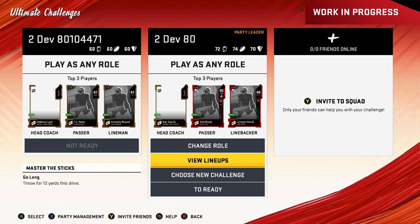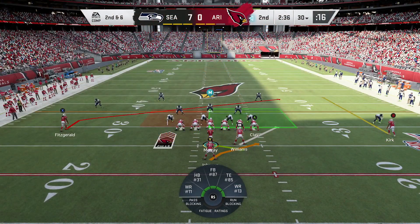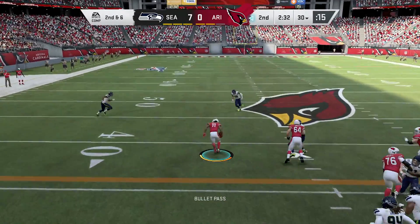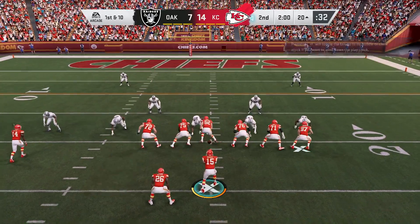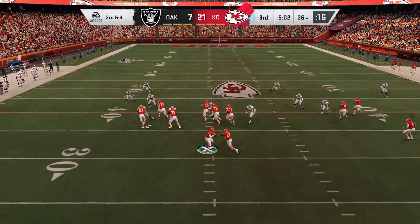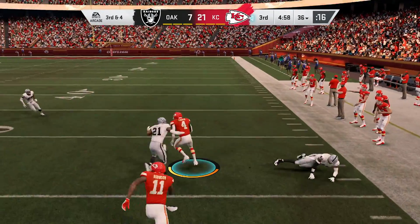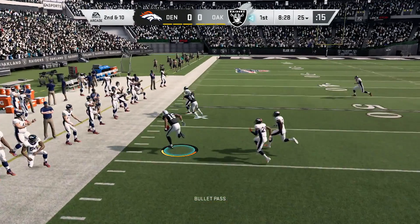Number 18 on the list is the Next Challenge option. MUT fans have probably wanted this the most. Previously, when you finished a solo challenge you had to back out, go back to the menu, and then load into the new challenge. Now there's an option to go straight to the Next Solo Challenge. In a string of 20 challenges that might take an hour or more to complete, this could save you 10 to 20 minutes. It's one of my favorite additions — seems like a small thing but really saves a lot of time.